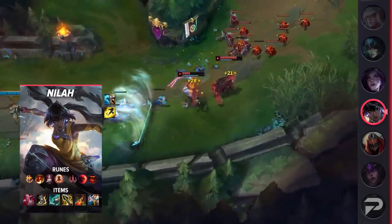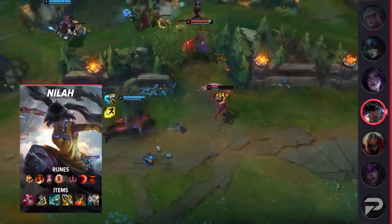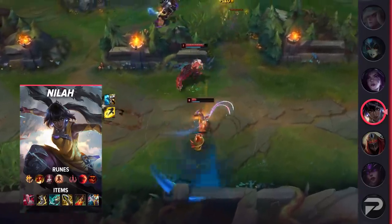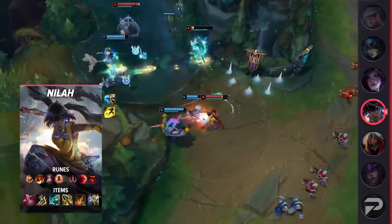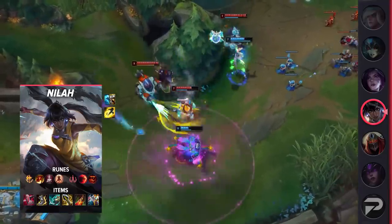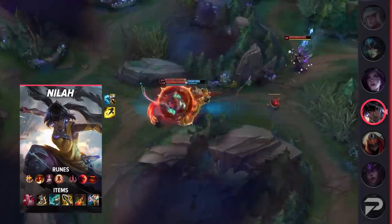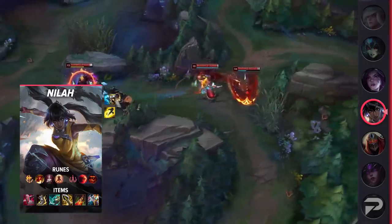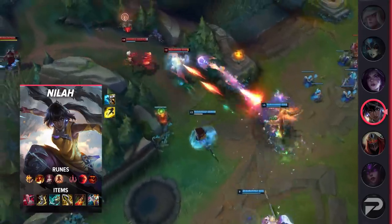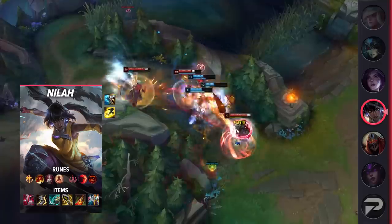Diving into her itemization, you'll be taking Flash and your choice of Ghost or Exhaust as your summoner spells. Ghost is a great option if you don't need battle sums for the laning phase; otherwise, Exhaust will give you the extra edge you need to win your matchup. For your runes, you'll be taking Conqueror, Triumph, Legend Bloodline, Last Stand, Sudden Impact, and Treasure Hunter. These runes give you insane healing and sustain as well as bonus gold to help you snowball. As for your items, you'll be building Immortal Shieldbow, Berserker's Greaves, Collector or Phantom Dancer, Infinity Edge, Death's Dance, and finish off with either Lord Dominik's or Guardian Angel. There are a few Nilah builds experimenting with a Ravenous Hydra rush and even Heartsteel, but this is her most consistent build at the moment.